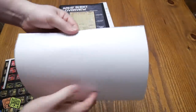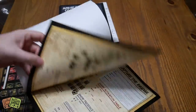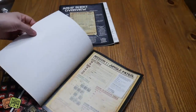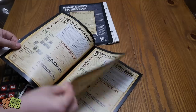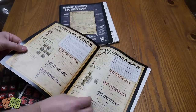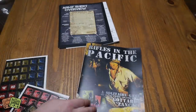So we'll start with the rules. It's your big letter-sized rules. Interesting, they've got a blank inside cover. And these are the missions — mission one, two, three, four, five, six, seven — eight missions, which is the same as the first game.